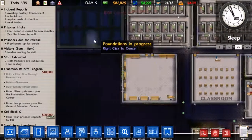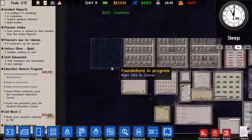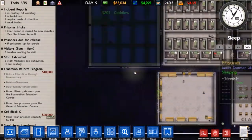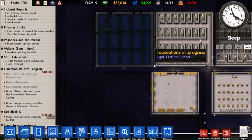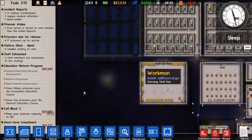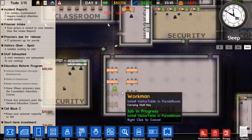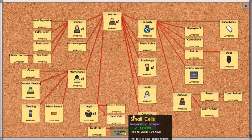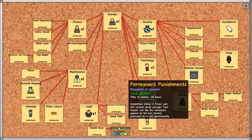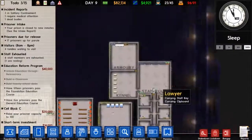Once we build this last cell block here, I think I'm going to go ahead and save up my money. Maybe I'll actually make a morgue and execution room, and then save the rest after that. We'll see what goes on. I also started researching reduced execution liability, so once we have that done we'll have all the technology unlocked, which is going to be amazing. That'll be pretty cool.